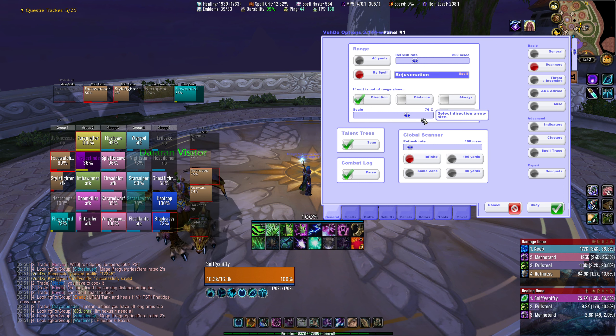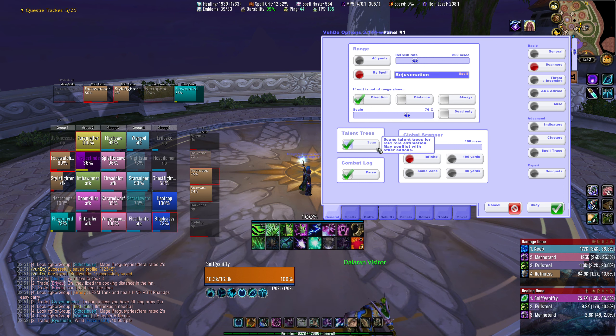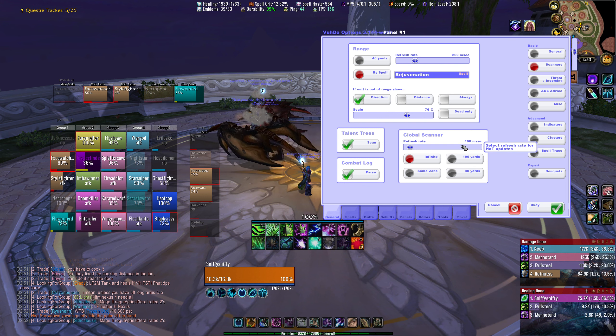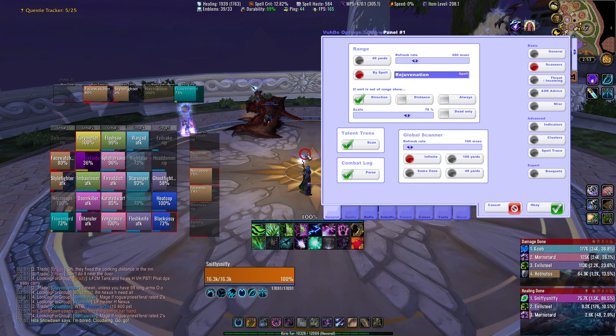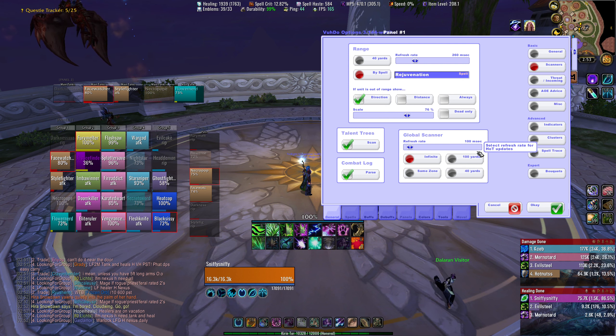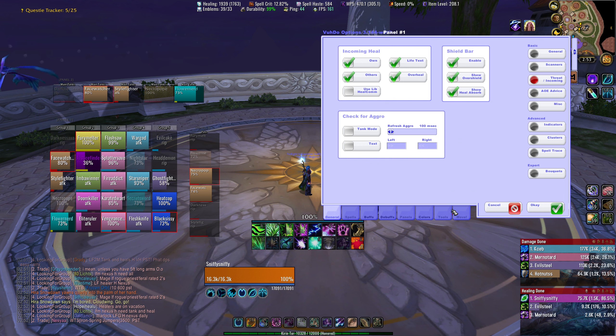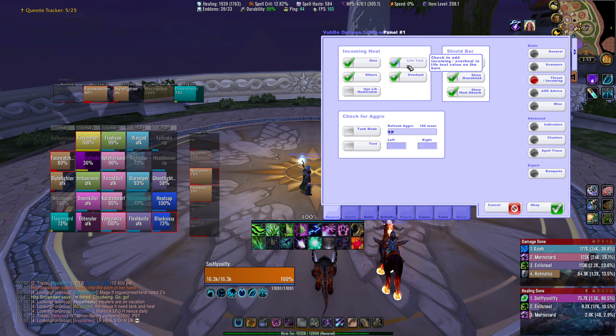Talent trees — I would leave this on. What this does is try to auto-set roles for people, whether they're tanks, healers, or DPS. Combat log — this just enables auto-logging for Warcraft logs. Refresh Scanner — this is how fast your hot information on the frames is being updated. You can make it lower the faster your internet and computer. I just leave it on default. Threat/incoming — I showed you guys incoming heals on the frame. You can make it so you can or can't see your own incoming heals, and you can also just turn off overheal text here entirely.